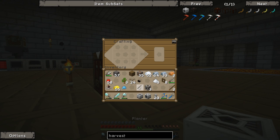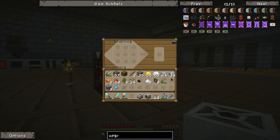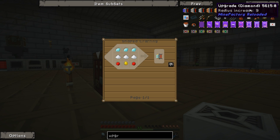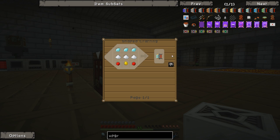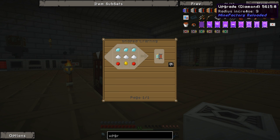Now we've got ourselves a nice planter and a harvester. I'm also going to get some upgrades. By default the planter and harvester work in a 3x3 block radius — only 9 blocks — which isn't that many. So I want an upgrade. I think I might go all out and get a diamond upgrade. I've never done a diamond upgrade before, only a gold one, but I've never had this many spare diamonds.